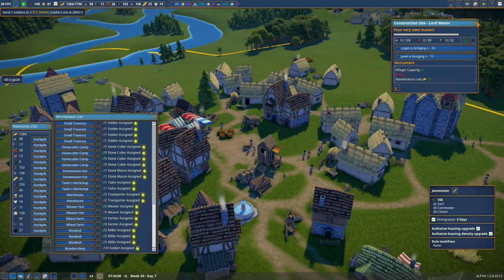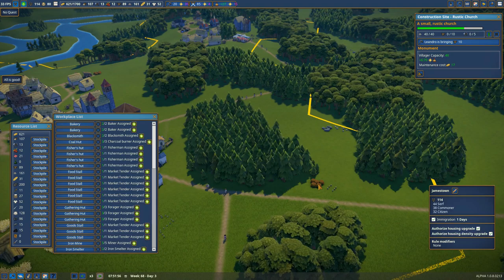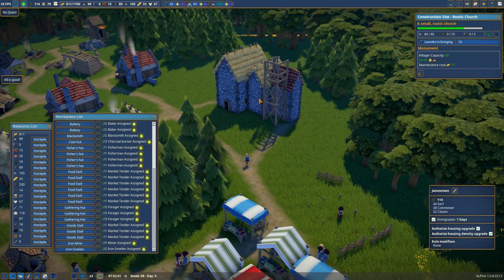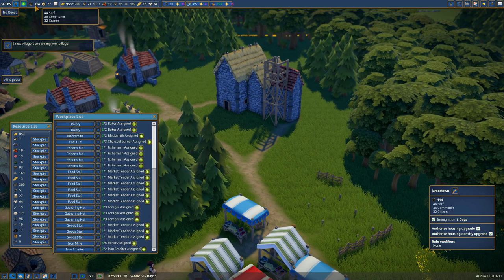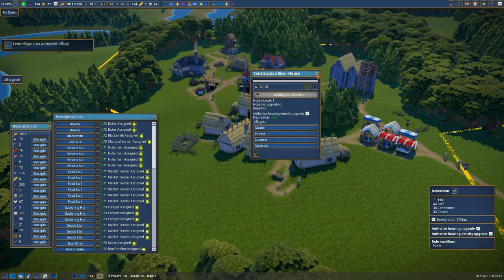My people are apparently very thirsty and drinking a lot of wine. I've bought up some more property and queued up some additional things — another wheat farm near all my wheat production areas. We're going to get some more gathering huts going here and across the bridge as well, just to make sure I'm keeping ahead on food as I continue to allow more people in. Another house is going up and we're very nearly complete on the church. We're at 114 villagers: 44 serfs, 38 commoners, 32 citizens.